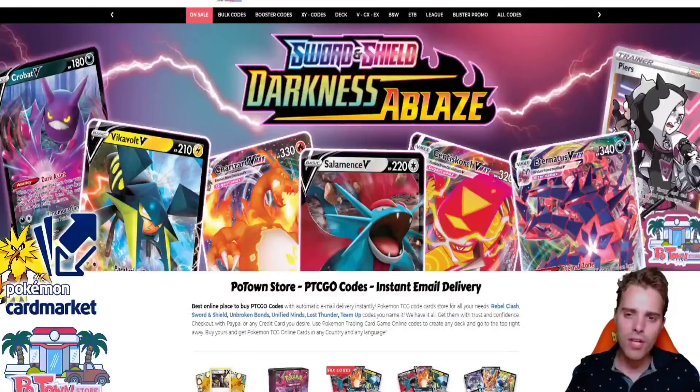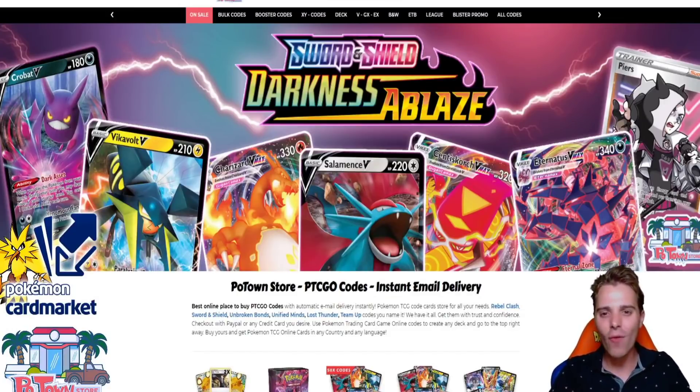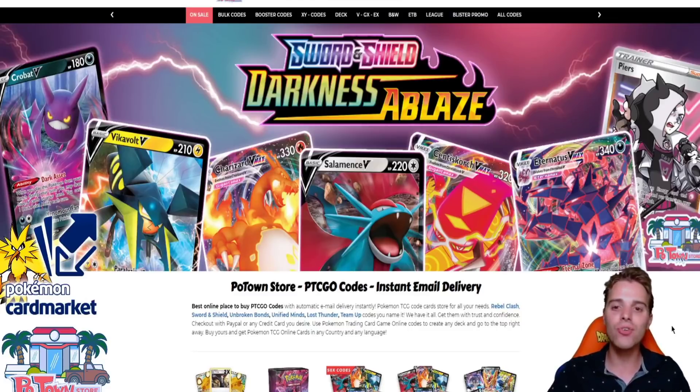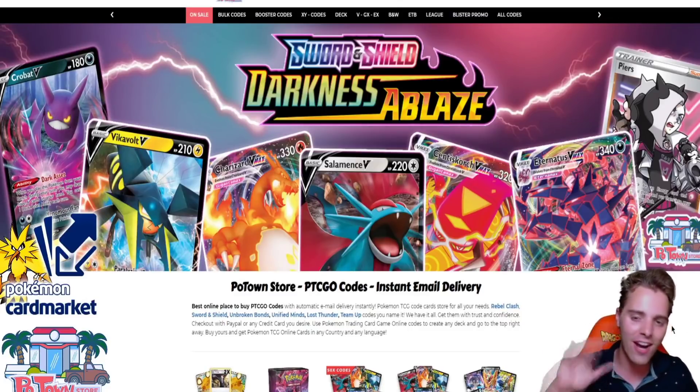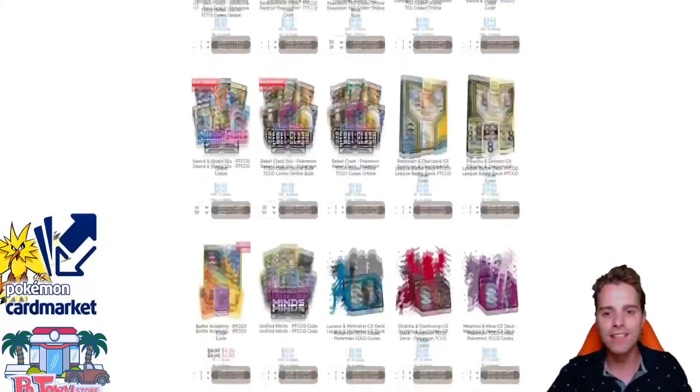This video is sponsored by PotownStore.com, the best place for you to get TCGO code cards. They already have Darkness Ablaze in stock, so definitely check out the website and use the coupon code ZAPDOSETCG for 5% off your next order. They have a huge variety of code cards so you'll definitely find something you like.